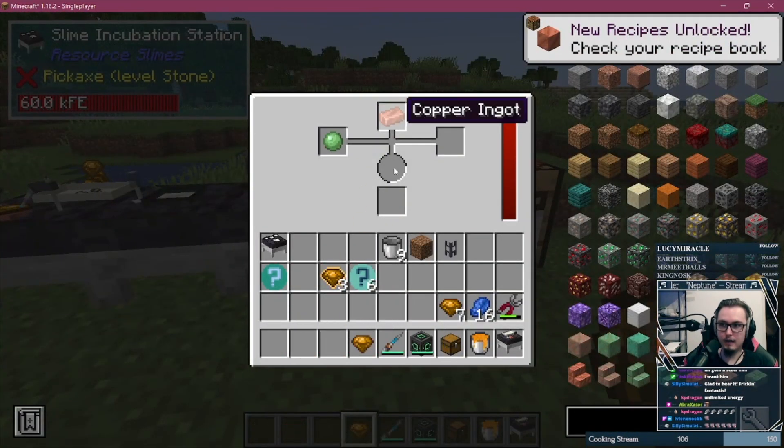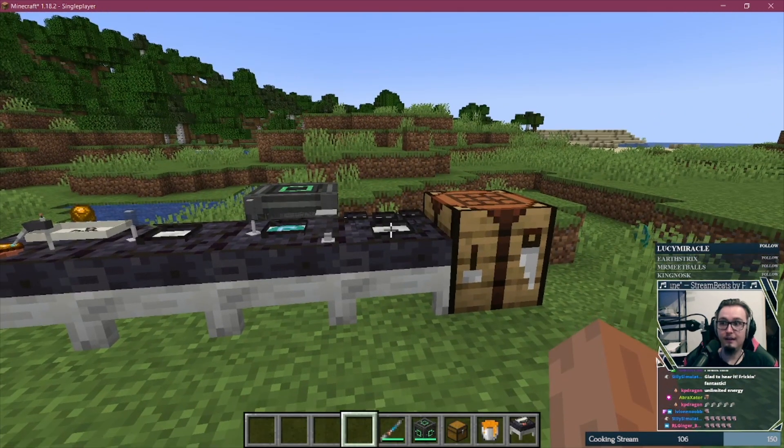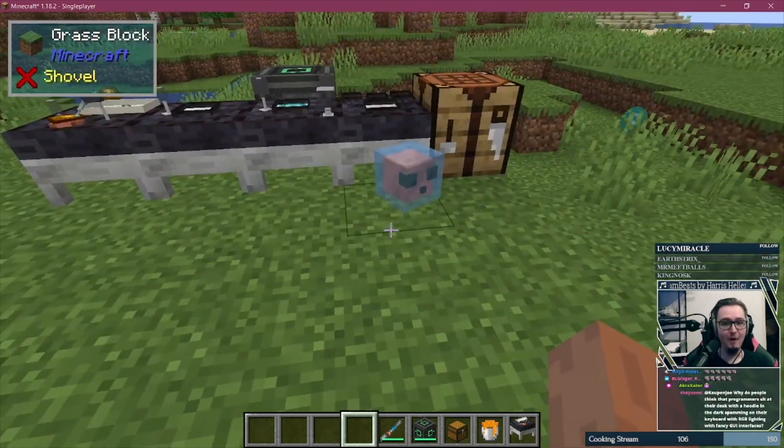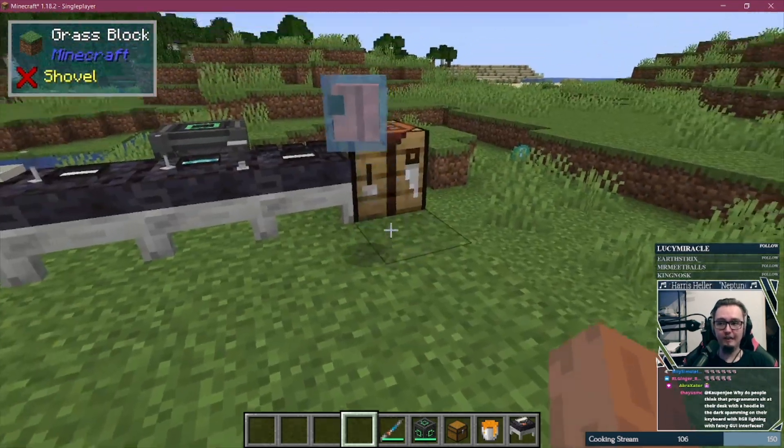Look at this — I put a slime ball in here, copper ingot, this guy. Now, crazy things happen, but... a copper slime spawns! This is freaking awesome.